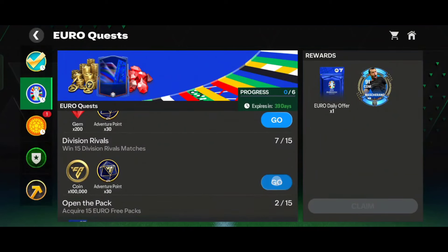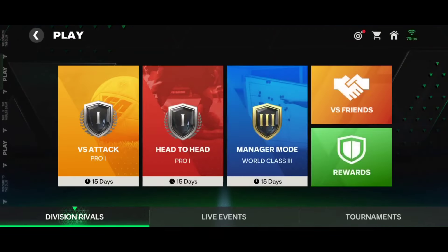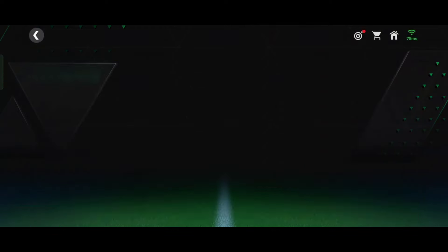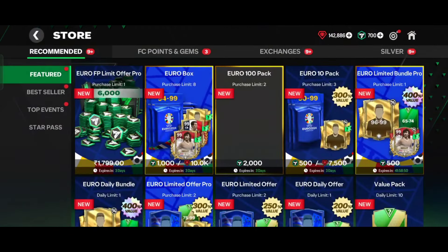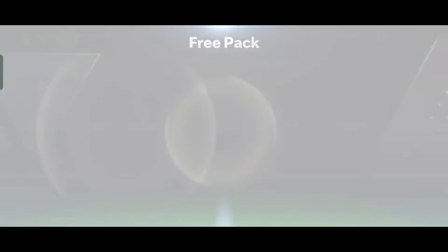The next quest is to win 15 division rivals matches — I would suggest playing VSA games. Next is to acquire 15 free packs, so for 15 days you have to open this free pack to complete this quest.